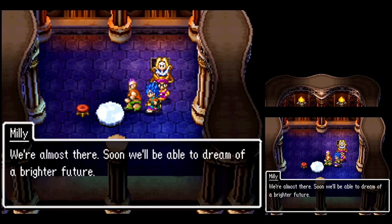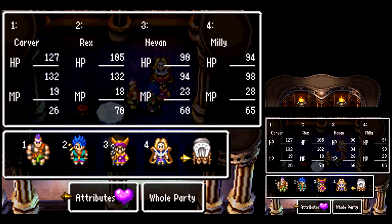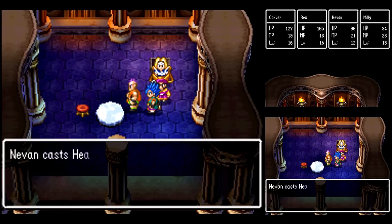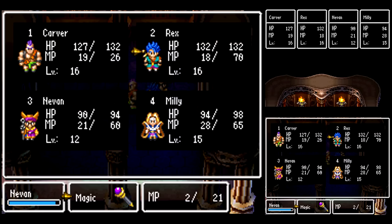I wonder how much Nirvan knows about Murdaugh. I mean, they were practically willing to just say, 'Nope, sorry, we can't help you,' even though he's going to destroy the entire world — or kill just about everyone, or take over the world, or whatever.